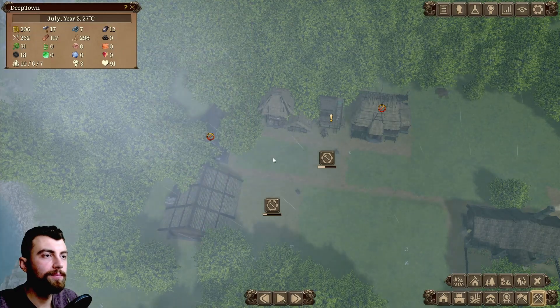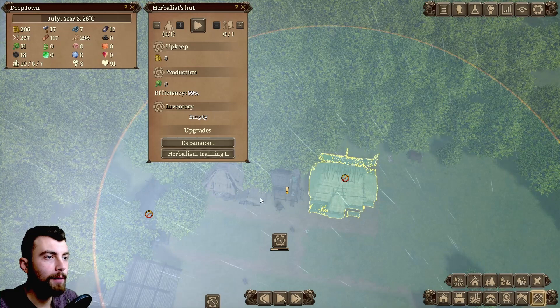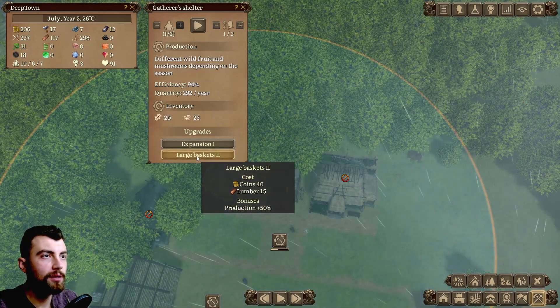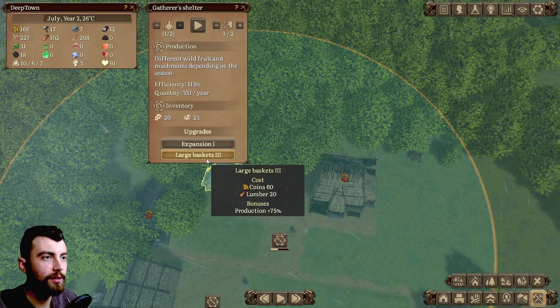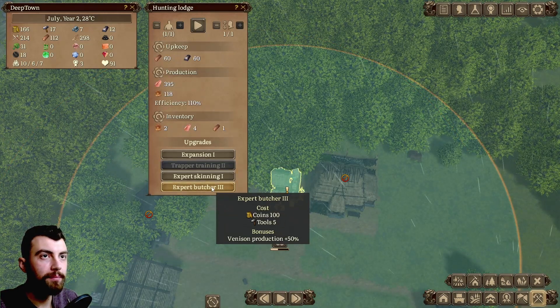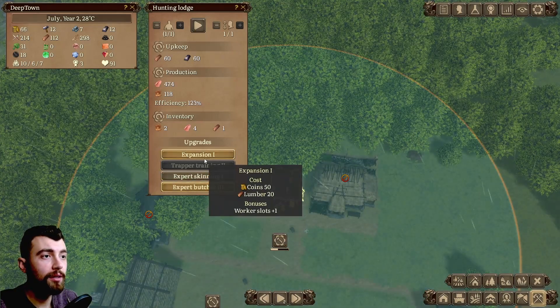Let's check some upgrades — large baskets, production plus 50%, yeah sure, that seems like a good upgrade. Expert butcher too, that sounds like a good upgrade as well.